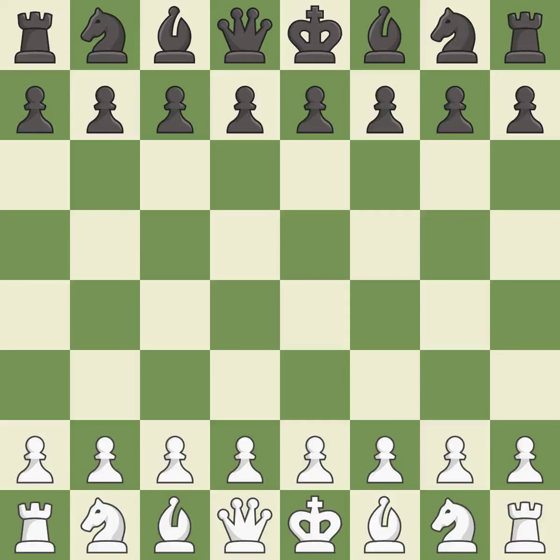Neo-Grünfeld defense with 3. d5, 4. Bg2 Bg7 5. Nf3. Smooth — one player took the advantage and never let go. That game was pretty competitive. Black had a good opening, but white was on another level. That was an incredible middle game by both players. White outmaneuvered black in the endgame.